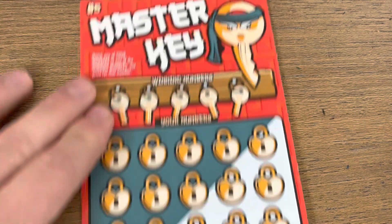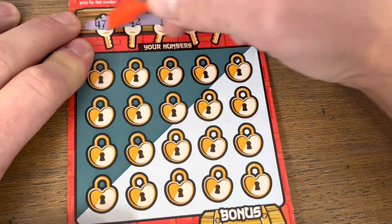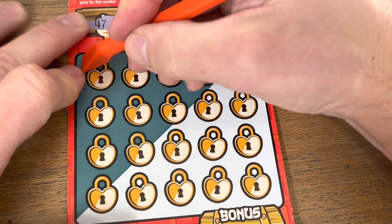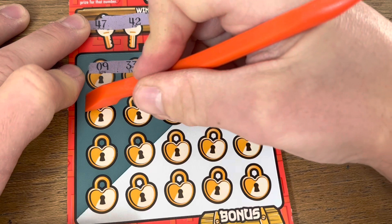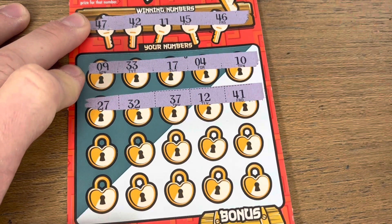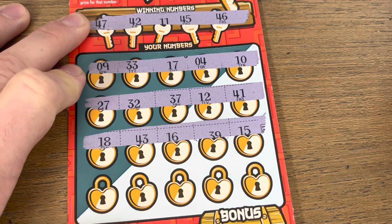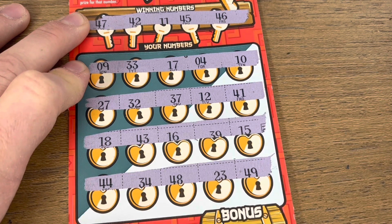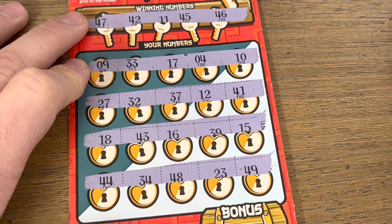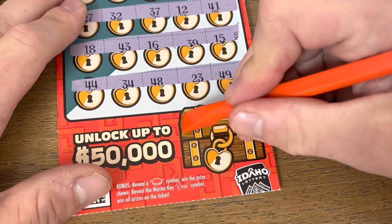Looking for matches up top on the Master Key. Tons of 40s and an 11. We do have lucky number 10. Come on, give me a 40 — we got 43 but don't need it. Last row: 44, 48 — nothing. Down here we're looking for the coin for the win or the key for the win — and nothing on our first one.